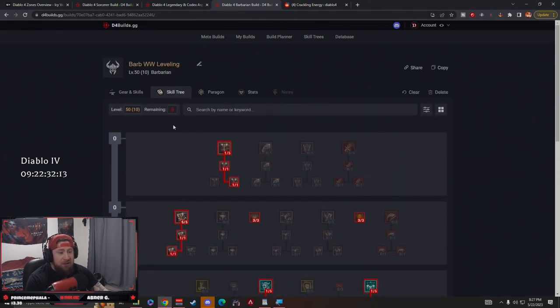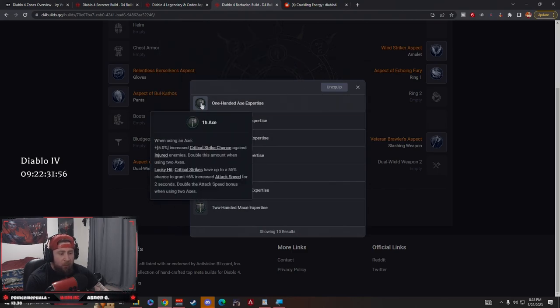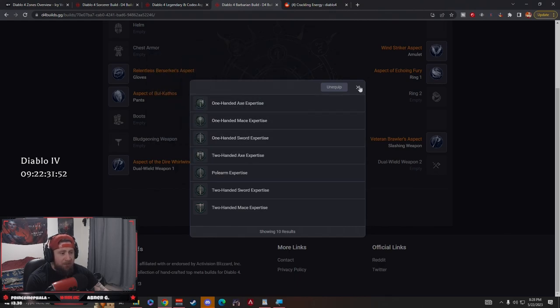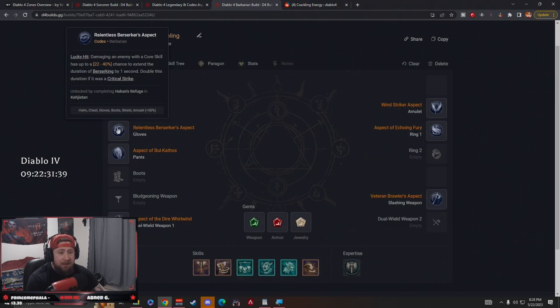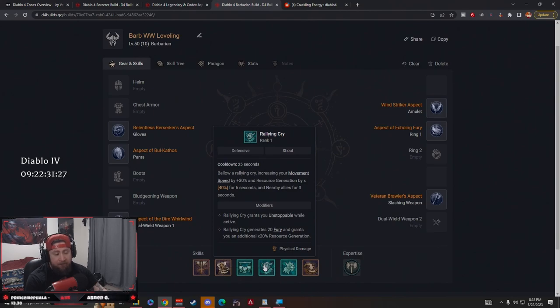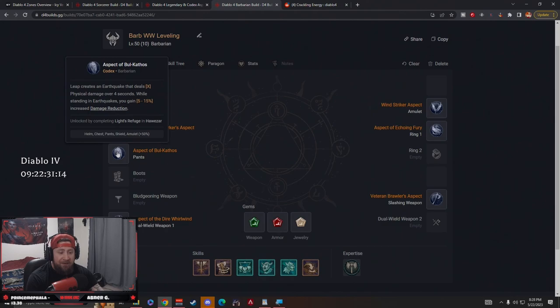For our expertise we're taking Two-Handed Axe: 15% increased damage to vulnerable enemies and 10% increased critical strike chance against them. A lot of expertise options depend on playstyle but Two-Handed Axe is probably the best for this Barbarian build. Now for our legendary aspects: Relentless Berserker Aspect — on a lucky hit, damaging an enemy with a core skill (our Whirlwind) has a chance to extend Berserking by 1 second, or 2 seconds on crit. So War Cry gives 4 seconds, Unconstrained adds 5 more, and this extends it further — we'll be Berserking for 10 to 11 seconds all the time.